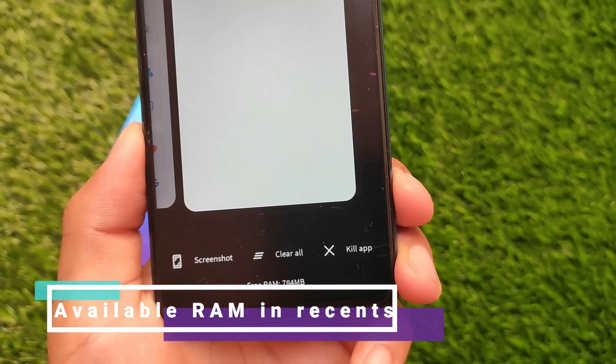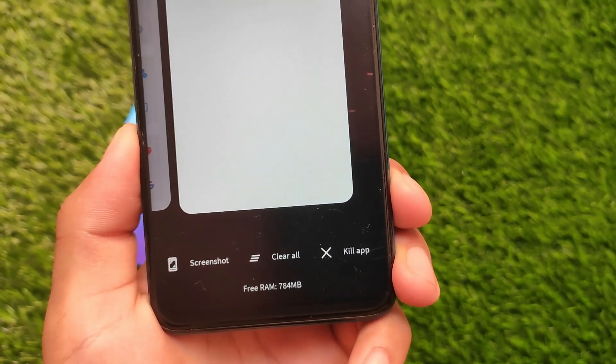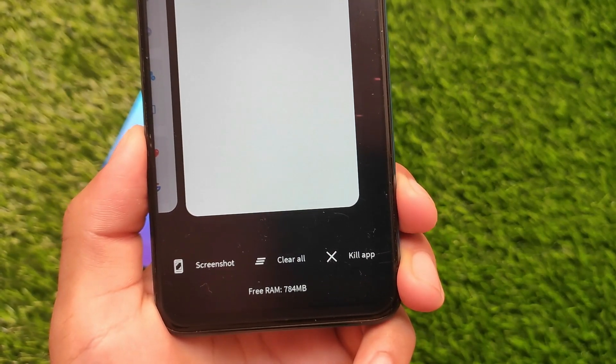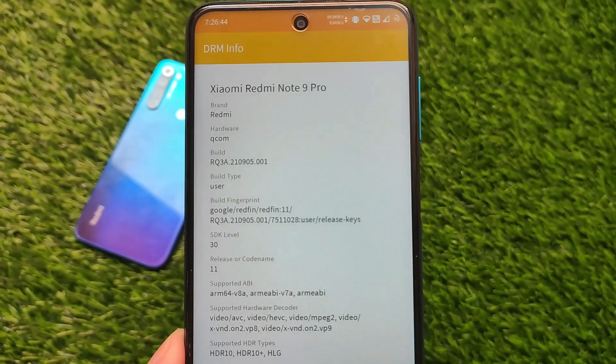Right now it's showing 784 MB of free RAM. If I clear it, you'll see the RAM value change. This memory display is something different and I don't think it was available in any of the previous builds of Octavius.